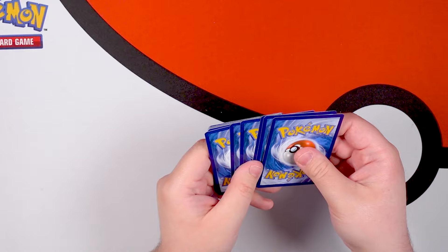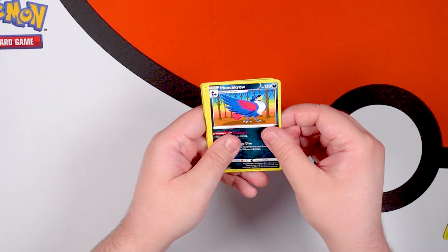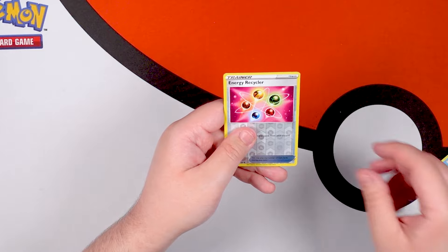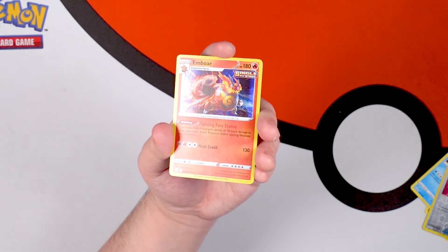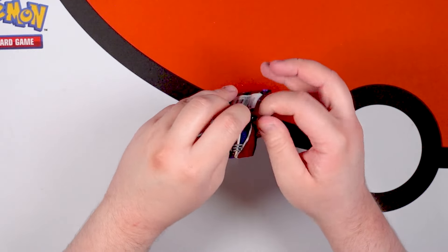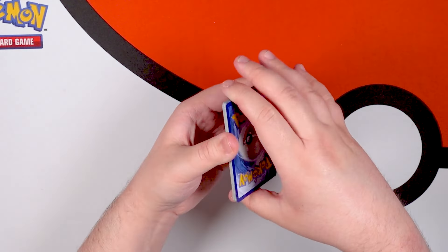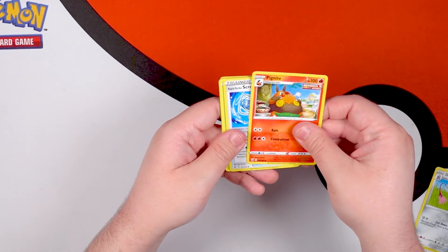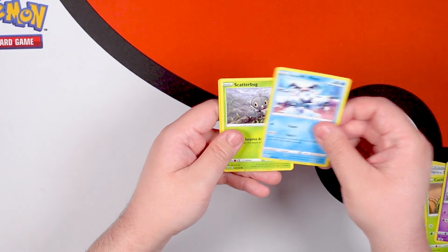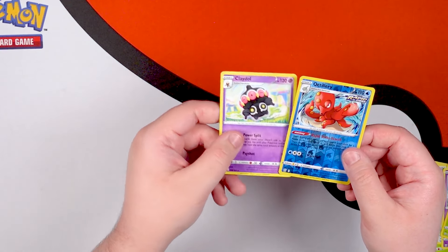That might be the highlight of the box right there. Honchkrow, Sizzlipede, Baltoy, Timburr, Corphish, Cacnea, Energy Recycler, and an Emboar Holographic — another holo! We've entered the final four packs to see if there are any more full art texture cards, any alternate arts, or any more holos. Water Energy, Doublade, Pignite, just the scrolls, Cacnea, Mawile, Spoink, Mr. Mime, Scatterbug, Reverse Rare Octillery — I was really hoping we could score the regular holo Octillery — and a Claydol.